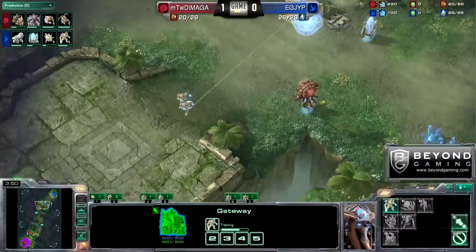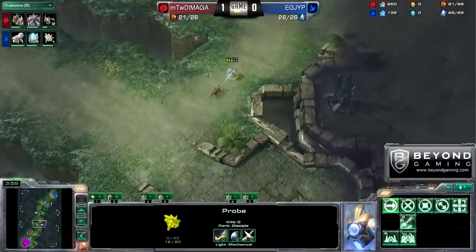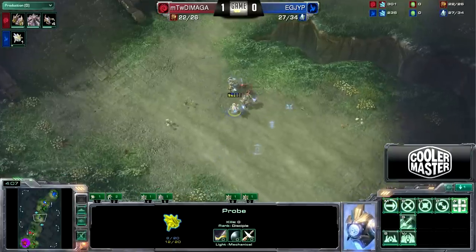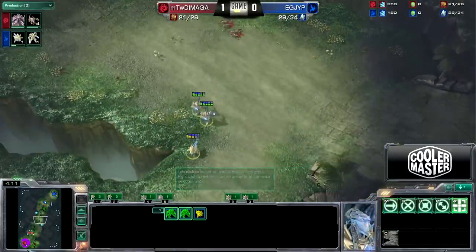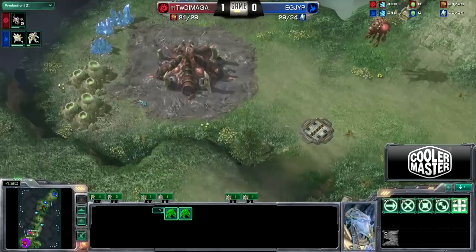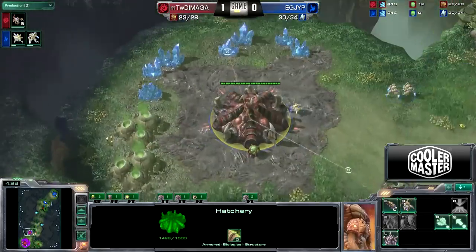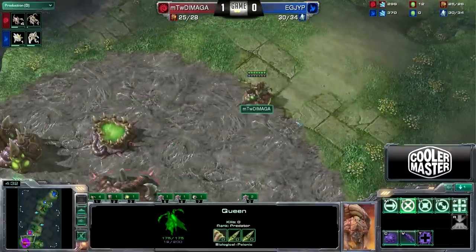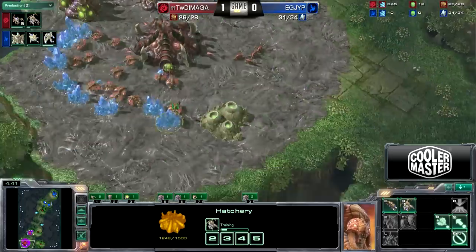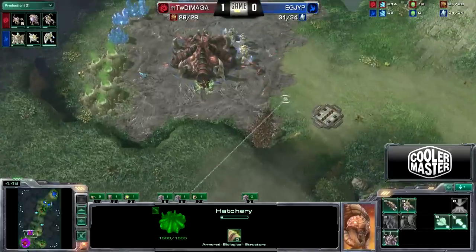I think he wants to force Damaga to make Lings instead of drones so he can catch up with his expansion. He is losing his first two Zealots — there goes first blood. These first Zealots might do a lot of damage because the distance from the main to the natural is pretty extreme, so Damaga can't get his Queen over there in good time. No Creep Tumor placed yet, and these first three Zealots are going to town on this hatchery.